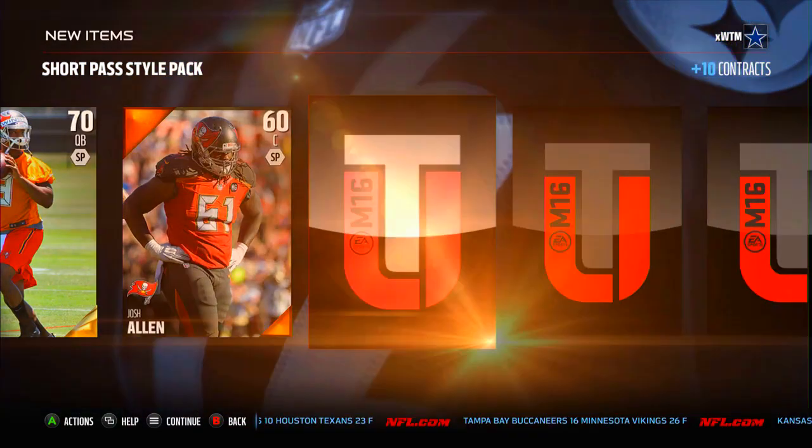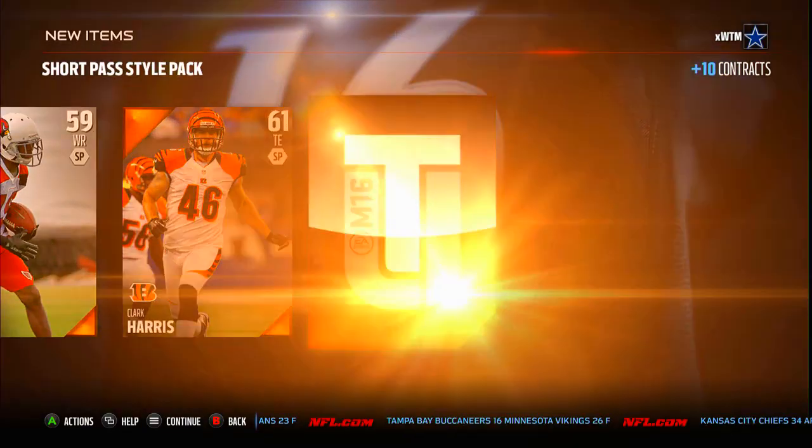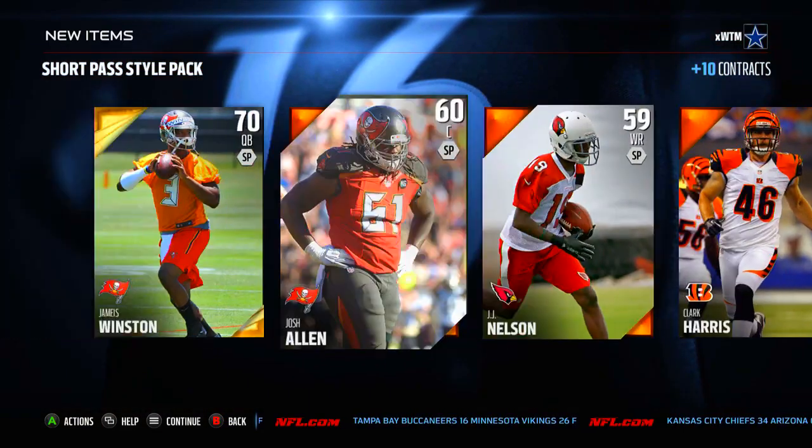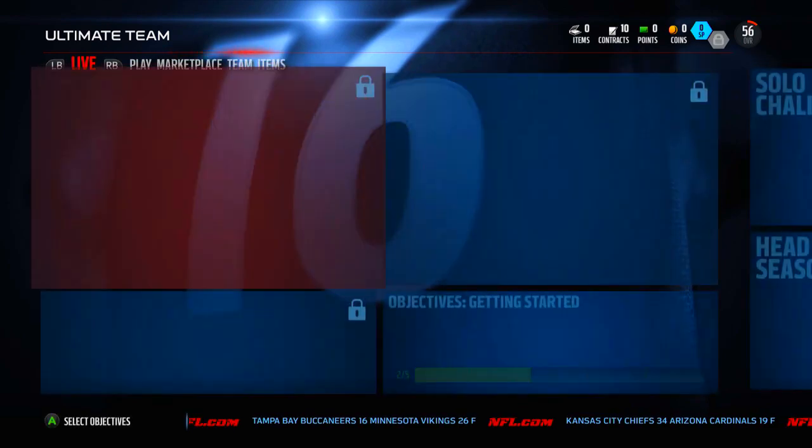Jameis Winston, who's the next guy? Josh Allen — that's interesting. I wonder if this is how he opened packs. Also J.J. Nelson, Clark Harris, and a Chip Kelly is my head coach even though I picked the Cowboys, so that's kind of funny. I'm glad I got Jameis though — should be a solid starting QB, at least for the first few solos I'm going to be doing.